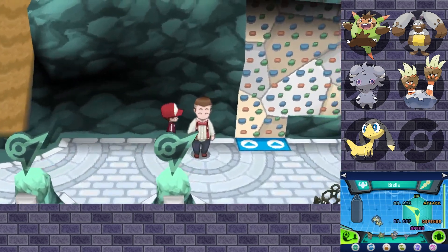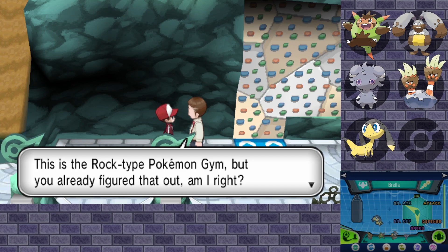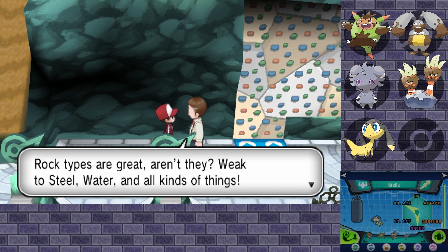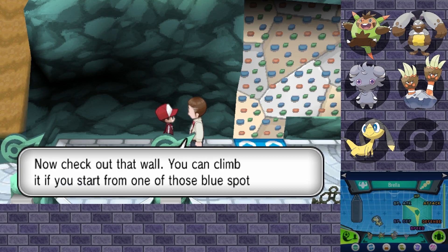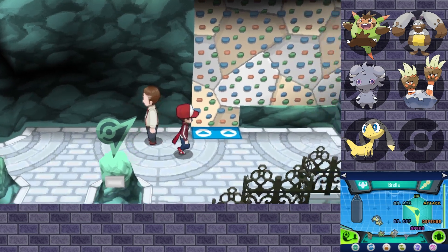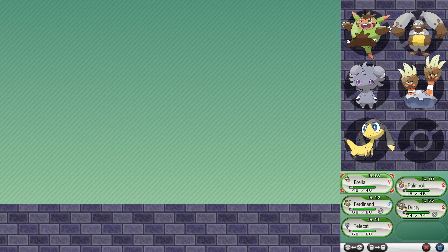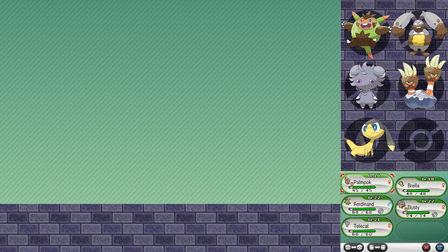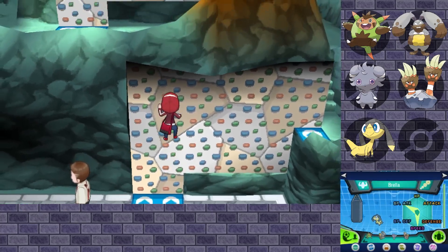What does this guy have to say? 'Hey hey, it's the future champ! This is the Rock type Pokemon Gym, but you already figured that out, am I right? Rock types are great aren't they? Weak to steel, water and all kinds of things. You climb the wall if you start from one of the blue spots — left, right, up and down. You'll need to climb every which way to reach the gym leader.' Alright, rock types do have a lot of weaknesses and I'd say we are pretty well prepared. We have a water and rock type, we have a ground type, we have a grass type. I don't think that this place is going to be giving us a lot of trouble.